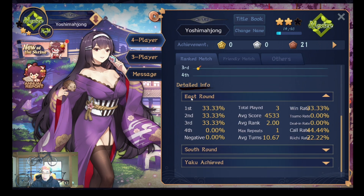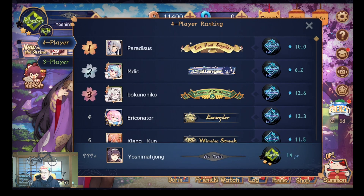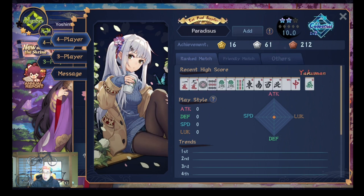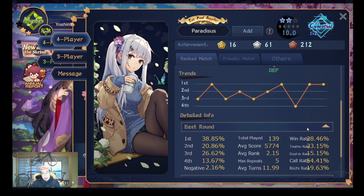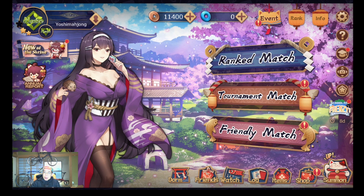This is my details. From here this is the ranking — the first place is Paradis Sassu. I am 999th or more. This is the first place player's score and details.